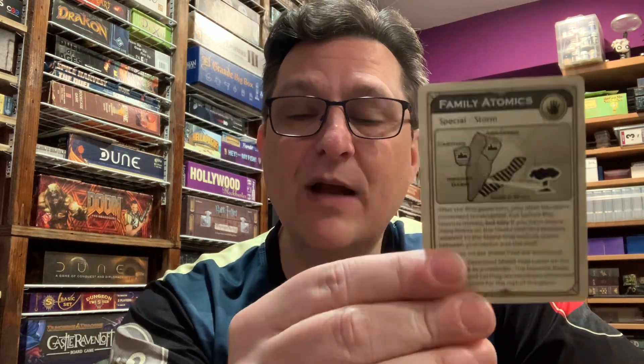So that is, by and large, the effects of Family Atomics. I think it's an amazing card — it's wonderfully thematic. I remember the first time I was playing Dune back in the 80s when this happened. Somebody played Family Atomics and then somebody else played Weather Control, and the storm swept through those sectors and wiped out so many forces. We all kind of cheered because of just the chaos and magic of the moment. It felt like it was ripped right out of the book. The fact that this can happen in this game is one of the things that makes Dune an amazing game.